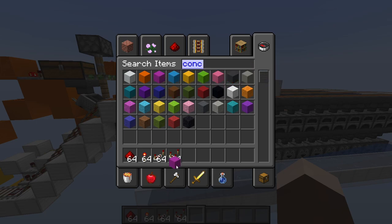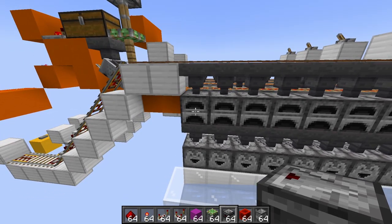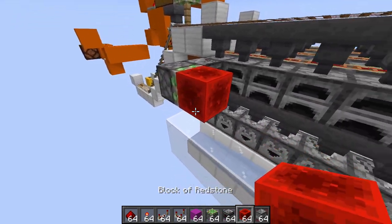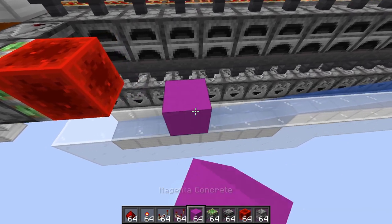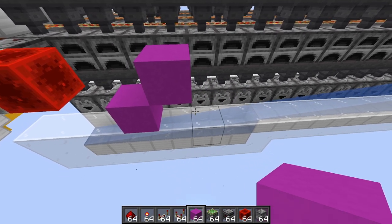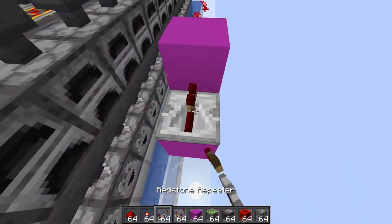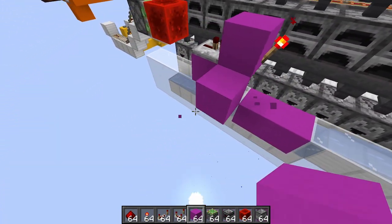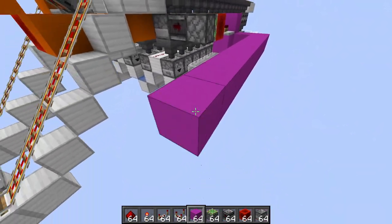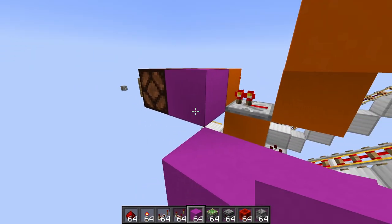For this one we're going to grab some magenta concrete. We're going to start with the first furnace in the line and have an observer looking into it, then a sticky piston coming this way with a redstone block on top. Down here we're going to put blocks like this, and we're going to have a torch on this side of the block, a repeater coming in.